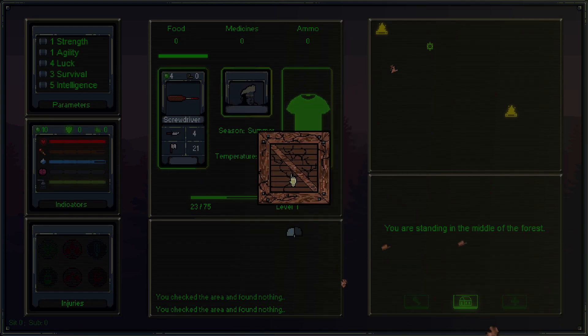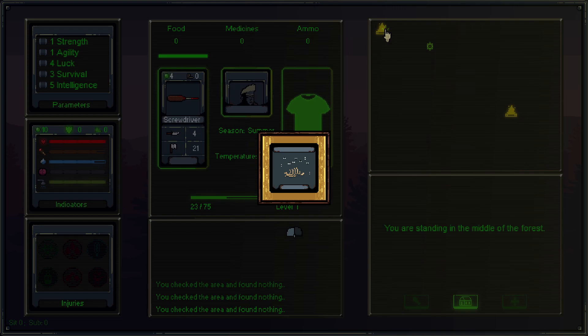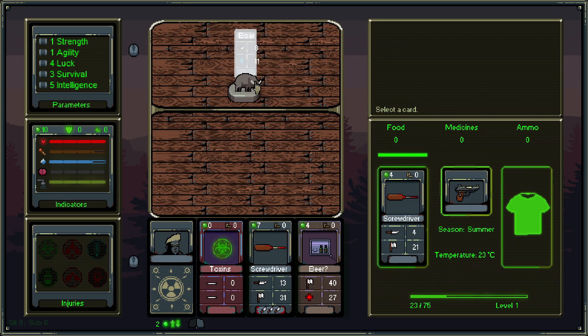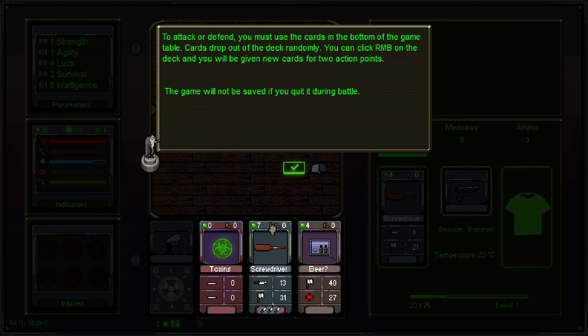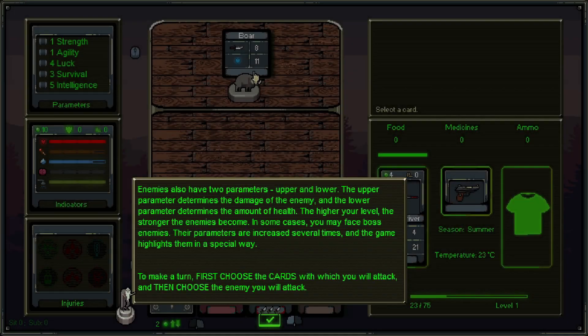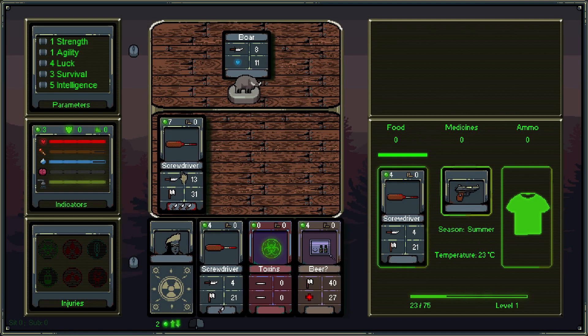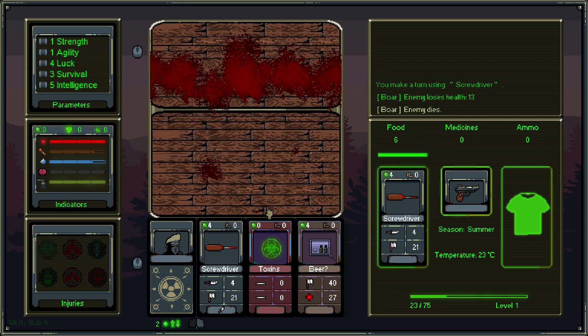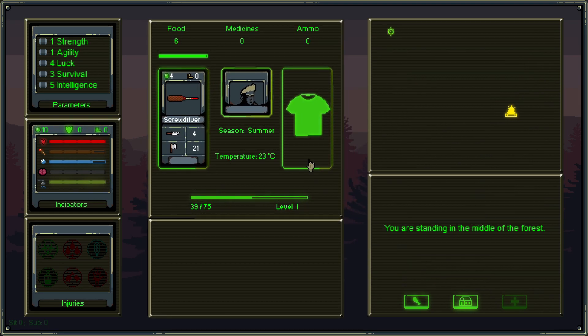We head to the campfire and a hunger event triggers — we spot a wild boar at the edge of the wasteland and decide to attack. We'll be affected by toxins automatically from this fight. In the card combat, our enemy has an attack of eight. We have 10 action points total — using the screwdriver costs 7 — and we can kill him before he hits us. We use the screwdriver, attack the boar, and kill it, receiving six food.